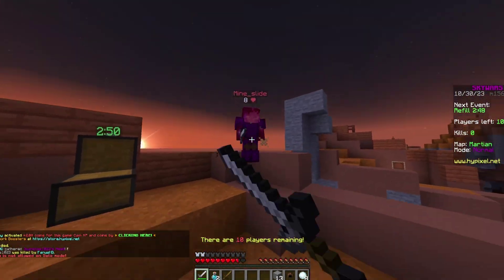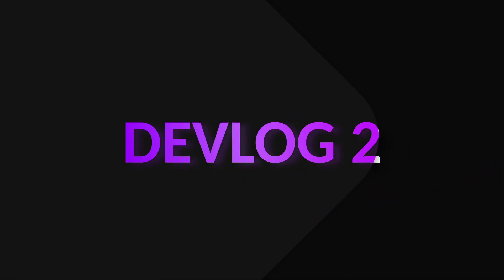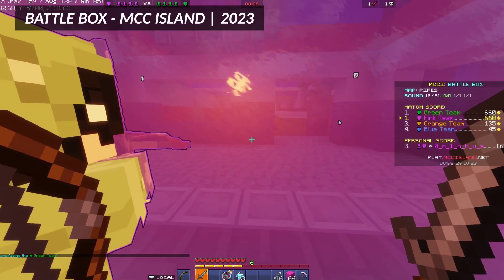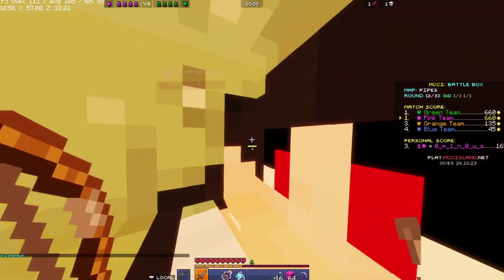How do they go from ideas in a designer's head to actual playable experiences? That's what we're going to talk about in this video. Welcome back to the devlog. In this one we're going to be talking about how I have created my very first minigame for the server, called Void Rush.